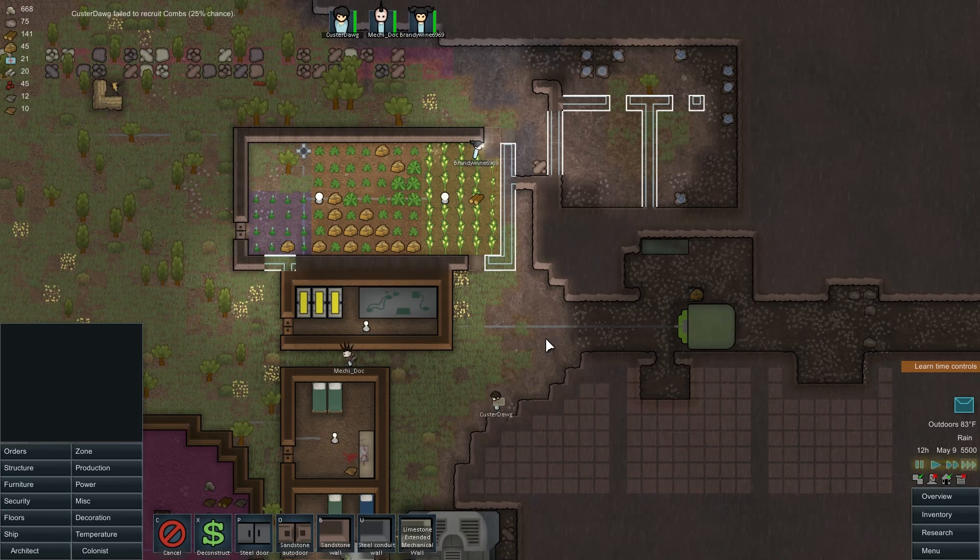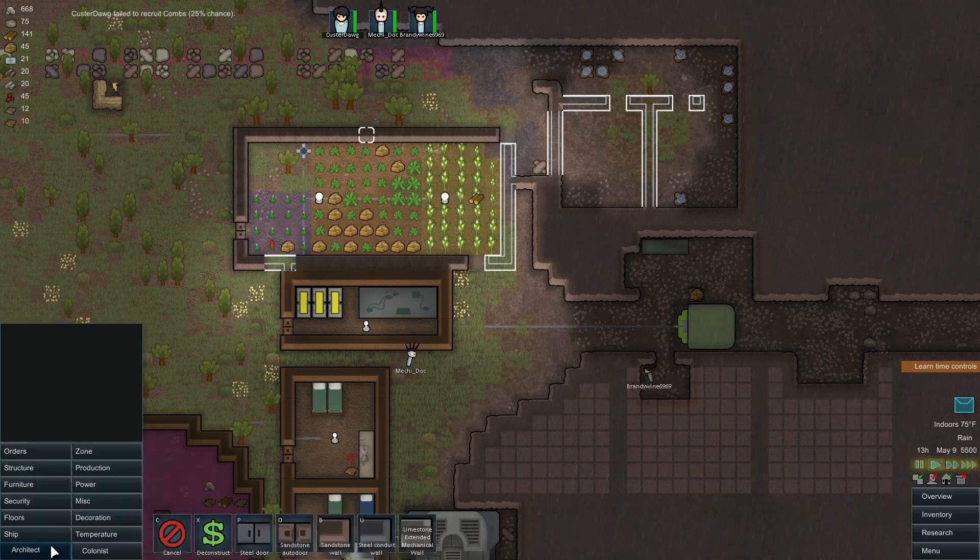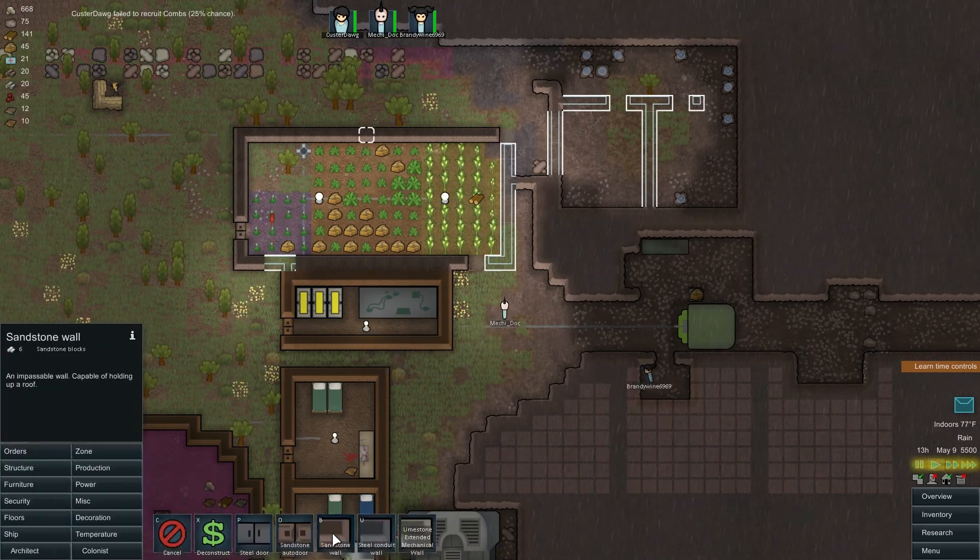It really takes a lot of resources to make these walls - I didn't realize how many. How much does it take to make one of these walls? A sandstone wall is only six sandstone, but we're going through a lot.